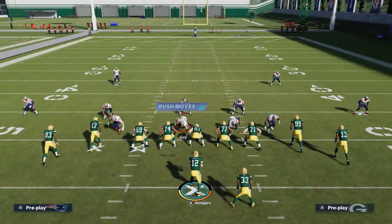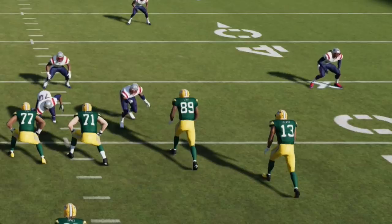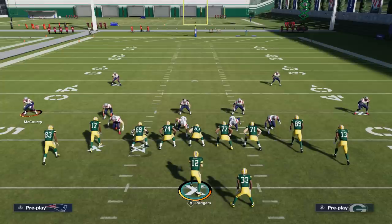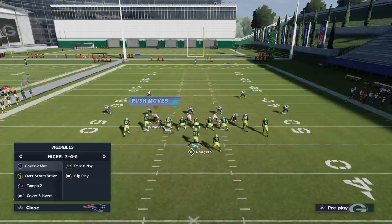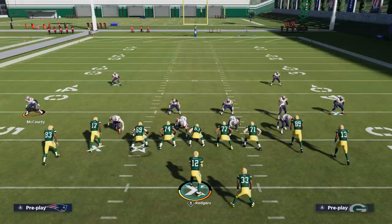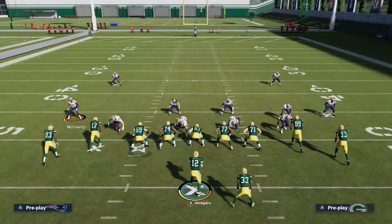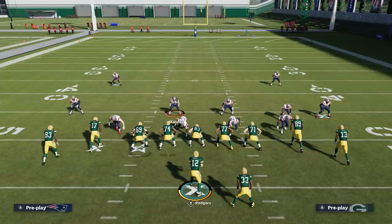When it comes to telling the difference between Cover 2 man and Cover 2 zone: zone coverages give themselves a little head start — the defenders aren't facing the receivers directly, they're kind of lazying off, not lined right in front of receivers because the area they cover is more important than the receiver itself. If I switch to Cover 2 man, the cornerback immediately walks in over the receiver to face them, because in man coverage you don't want to give up an inside or outside advantage.